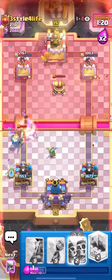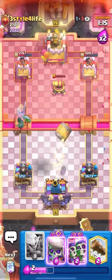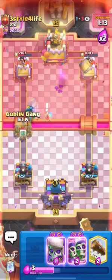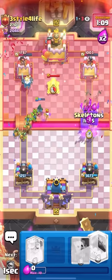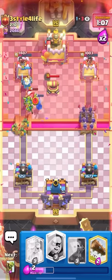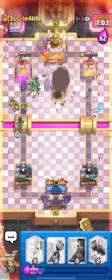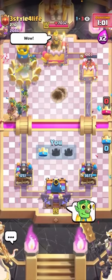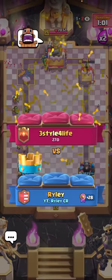Ghost, dark goblin, bandit — man, I was quick with that. He might be in a bit of trouble. Wait, that was a bad fireball. I think he just lost. I'm going to barrel here, force out the log — he has no evo Skellies, he has to log. I go for the goblin gang and then evo wall breakers, evo Skellies other lane. He has to put something on these, but then my evo Skellies can start chaining. Evo wall breakers and the ghost on the left, the goblin gang — tower down! Let's go! That missed fireball completely cost him. Perfect.